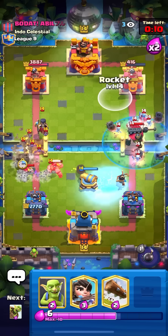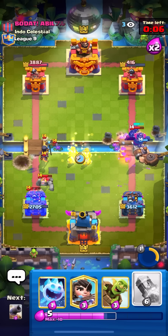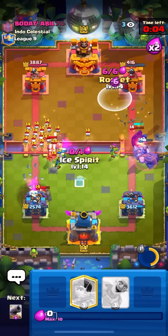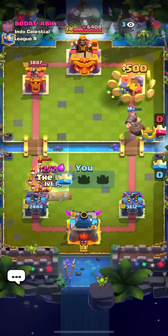Defending the skeleton king, gonna pop the ability to kill the night witch bats, going for my log on the skeleton king, and then going for a rocket to finish off the game. Very easy win there against this golem player — he didn't really know what he was doing.